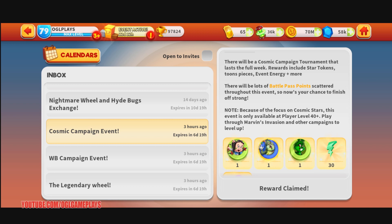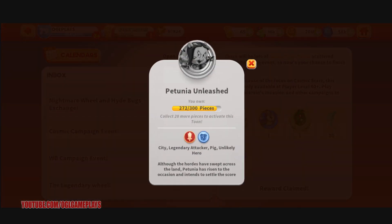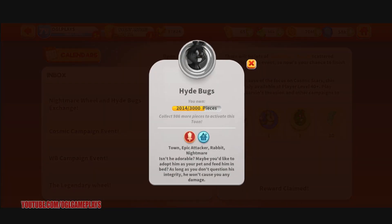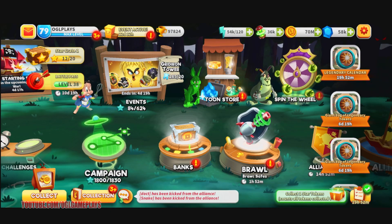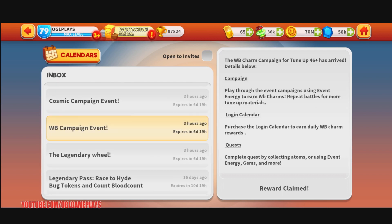This event is only for players from level 40 and up. Players below that can play the Marvin Invasion campaigns to level up. The toons we want to get are Petunia Unleashed, Zombie Shungus, and Hide Bugs. I'm close to getting Petunia, about halfway to Zombie, and a bit more than partway for Hide Bugs. There's also a WB Charm campaign for toon rank 46 and above.